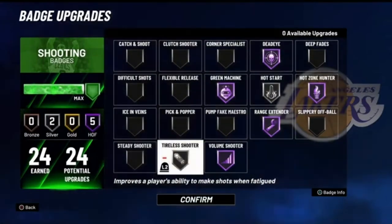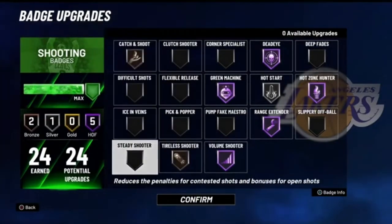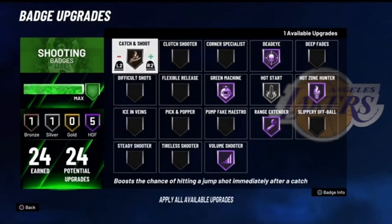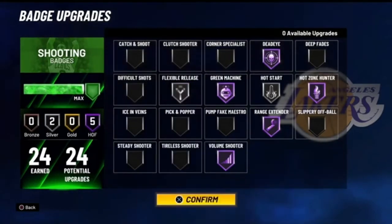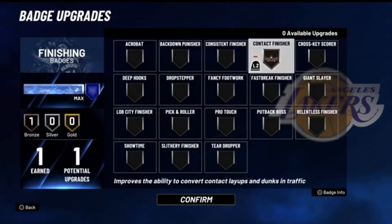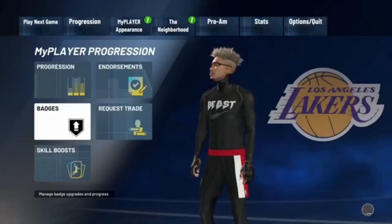I'm leaving flexible release on because I noticed when I have it, I green more. I don't like steady shooter. I could put on tireless shooter bronze or catch and shoot bronze, but it doesn't work as good as silver flexible release. I'm shooting different with flexible release. This is probably one of the best secrets — the best shooting badge setup you could use. Put flexible release on silver and hot start on silver, and you will be greening more.